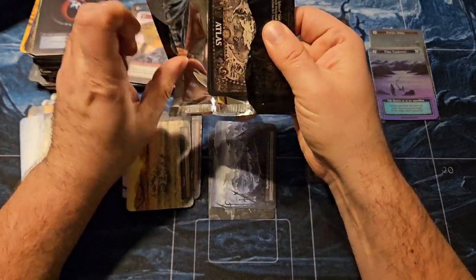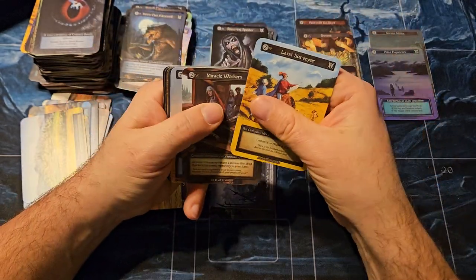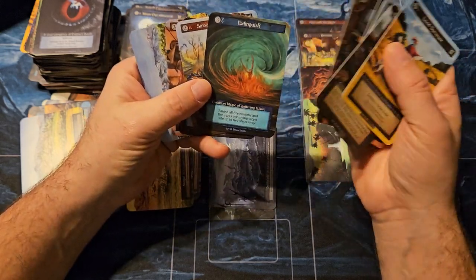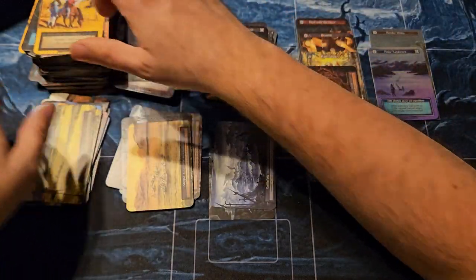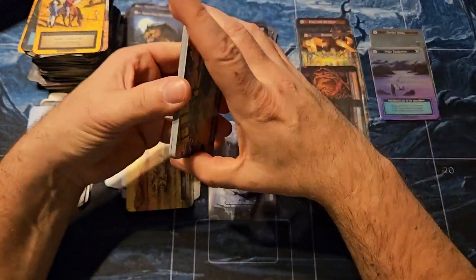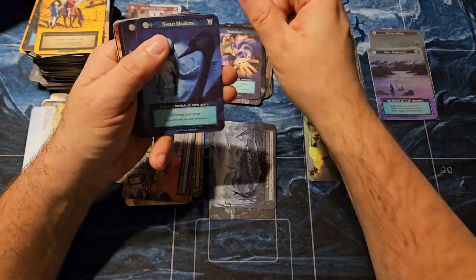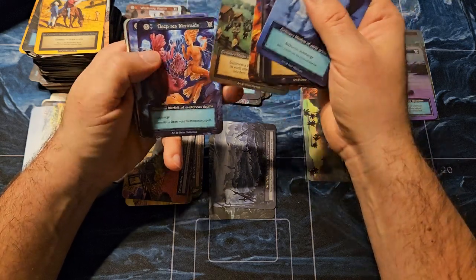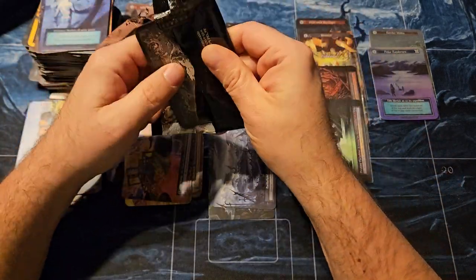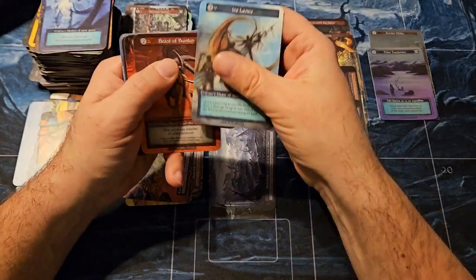Looked like a foil, definitely wasn't. Appreciate everybody watching — if you haven't hit the like button, subscribe and leave me some comments. Extinguish was in the right spot to be a curio, but not the right art — it was an art of Replication. Probably two, maybe a third unique left in the box, and we still got plenty of foils to find.